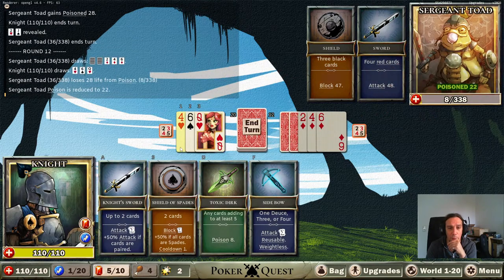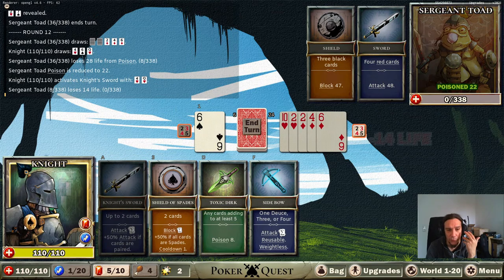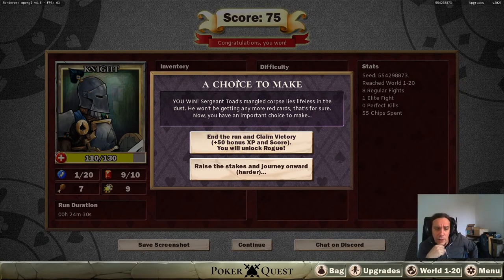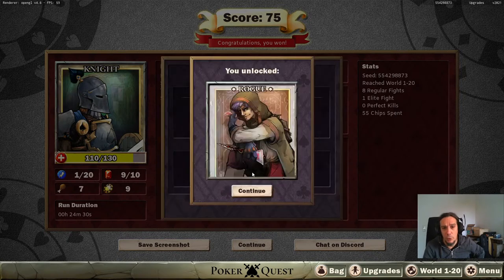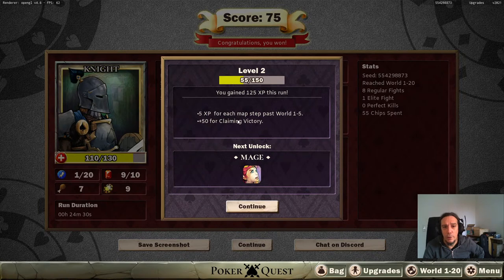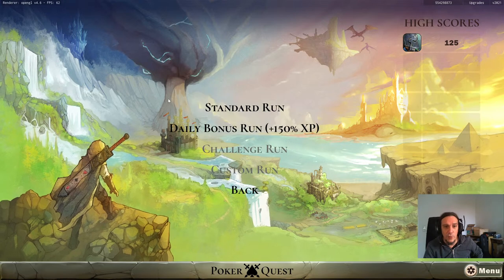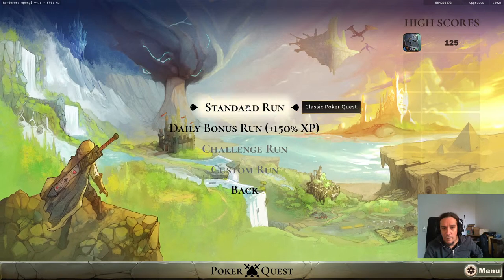I'm already excited to see what kind of new combos and things the other character classes have. I win! I've reached world 120. You win - end the run and claim victory, and you will unlock Rogue, or raise the stakes and journey onward harder. We're going to claim victory and unlock the Rogue because next is the mage unlock.